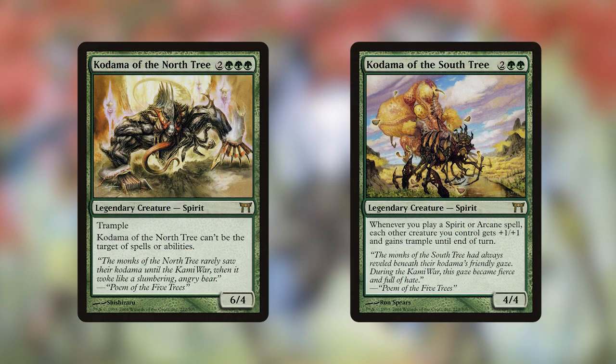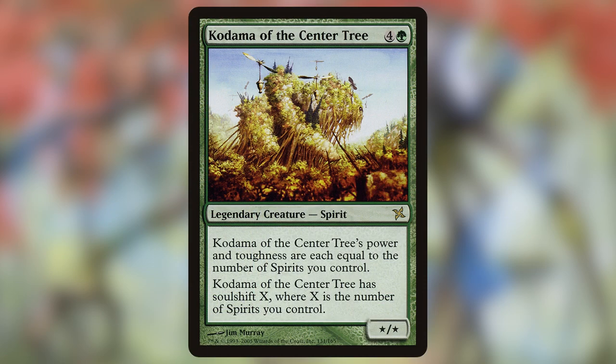Kodama of the North Tree and Kodama of the South Tree came out in Champions of Kamigawa — I'll call them North Kodama and South Kodama for the rest of the video. North Kodama is not a great commander at all; it's just a big trampler with hexproof and three green pips. South Kodama is about the best commander we get for spirit and arcane tribal, which is not a great tribal. Then Center Kodama came out in Betrayers of Kamigawa, turning into the best of both worlds: a good spirit tribal commander and potential to be an even bigger beater than North Kodama.